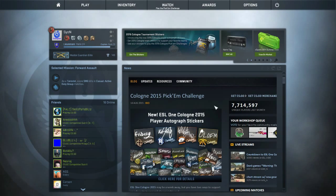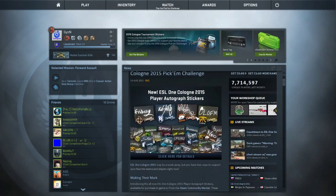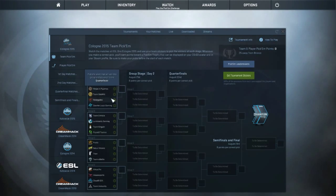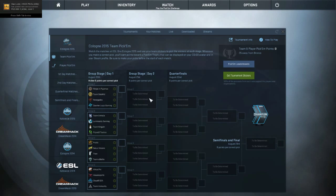Here comes the Cologne 2015 Pick Them Challenge, which you can buy the sticker and then complete the challenge here. Click the watch and then team pick here. This is Group A, Group B, Group C, Group D. So you can just buy the sticker and place them here, and then you can get the badge.